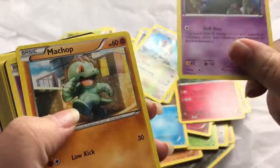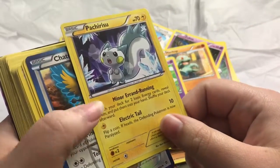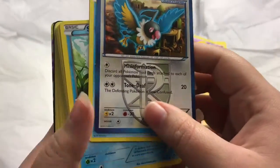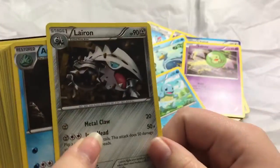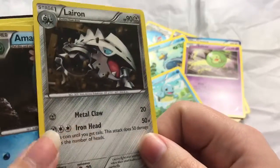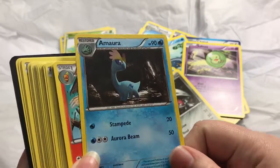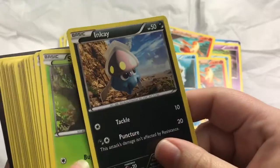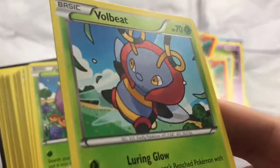Vigoroth, Zubat, Machop, Drifloon. Pachirisu. Chatot, Ducklett. This is Squirtle — you're gonna make fun of me with some of these names because I have no clue how to say some of them. That one's really cool; I don't have a lot of steel Pokémon so this is nice. This one's cute — Combusken. Two of them! Staryu, Inkay, Scatterbug.